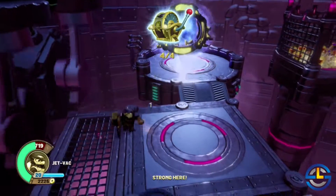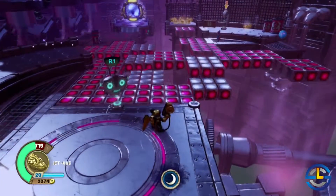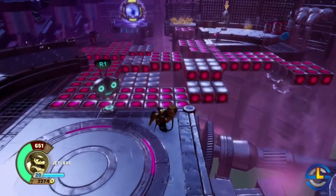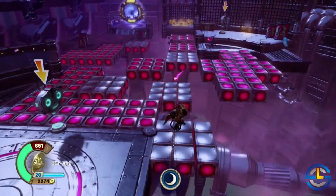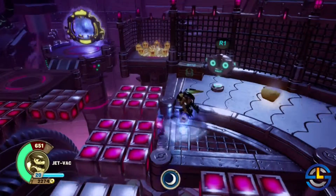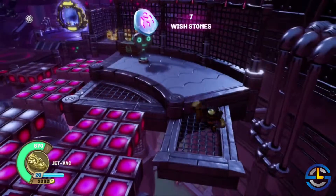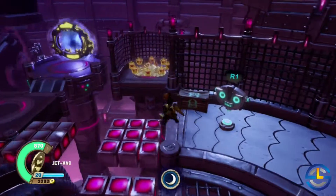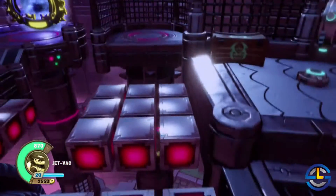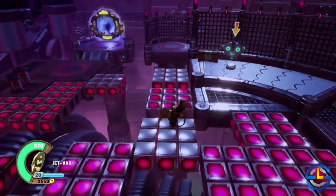Bunch of gold here and we could exit right here, but I want to make sure there's nothing else. Accidentally sent back to the beginning — that was not pleasant. We got a wish stone there, we'll take that, and there's some gold over here too. We'll take it all, and then head back to the beginning one more time. At least there's nobody shooting at me this time.